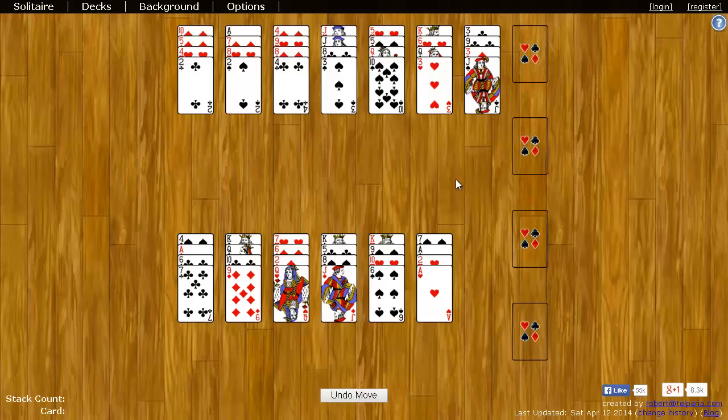The goal of Baker's Dozen is to move all the cards to the right four spaces. These are known as the foundation spaces. Like Klondike and other games, each foundation space begins with an ace and then you add cards on top of that in the same suit in ascending order up to king.